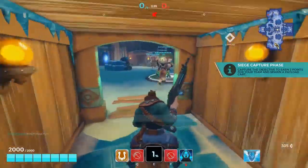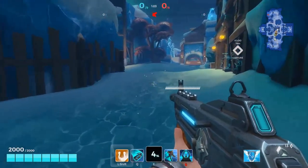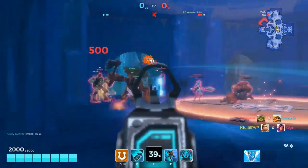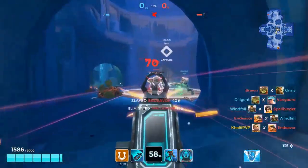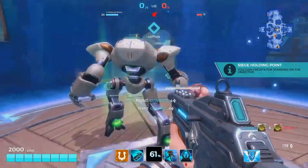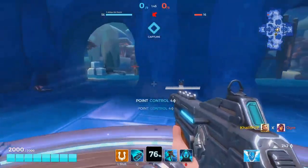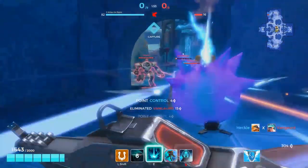The next game mode is probably my favorite — it's called Siege. It's essentially a mix of payload and capture point. At the beginning of the game you run to a randomly generated capture point, capture it, and whichever team captures it gets a payload they have to deliver to the opponent's base. I really like this game mode because unlike payload where you know whether you're attacking or defending, you have to pick dynamic classes — you can't just camp a spot. You need a character capable of pushing a payload and defending a control point.